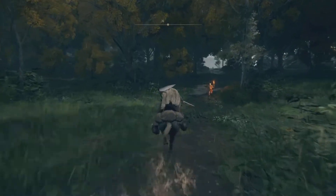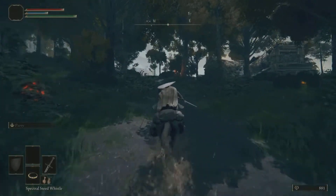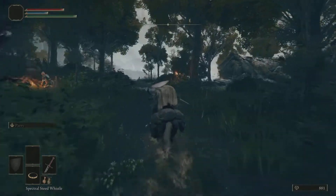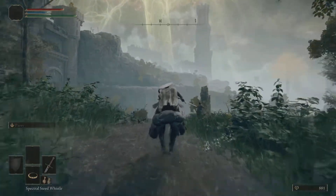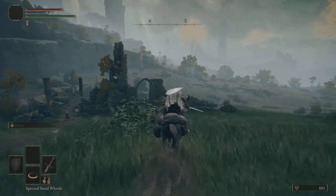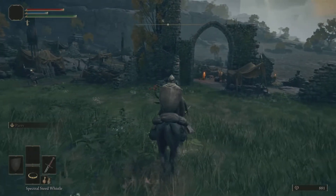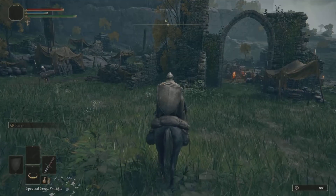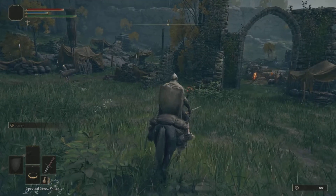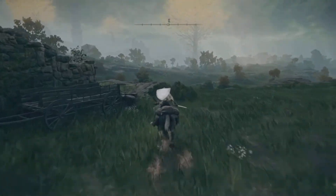You can run straight past the enemies in this area here — these guys won't kill you. But I do suggest, if you want to get your coins up, go in this area and start practicing stealth and learning how to kill these enemies efficiently. You can cut through that way because that is the stealthiest way — there's a nice set of bushes and you can take this guy out with a shield.